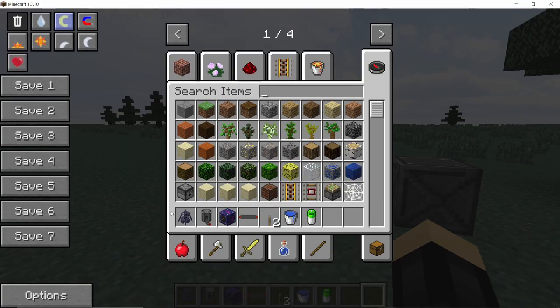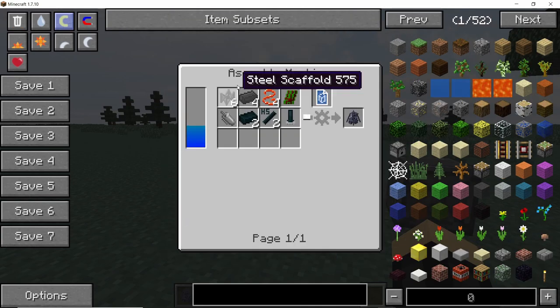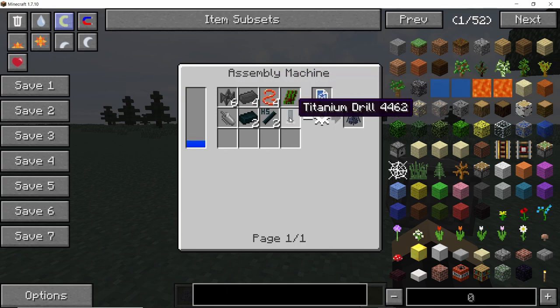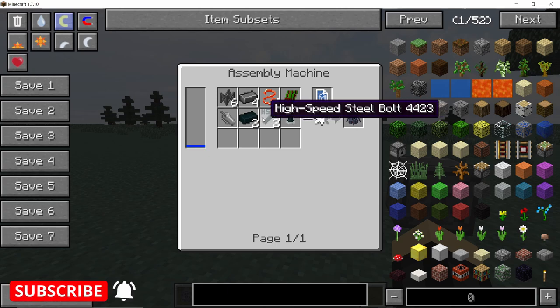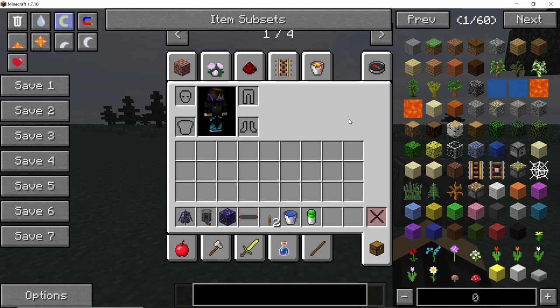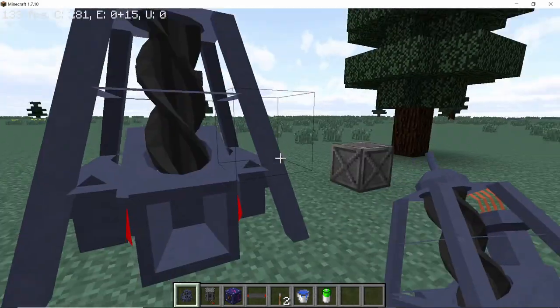The first machine we are gonna take a look at is the automatic mining drill. In order to craft this you are gonna need six pieces of steel scaffold, four steel ingots, four red copper wire, one enhanced circuit, one titanium drill, two high speed steel bolts, two high speed steel ingots, and one mortar. That will give you one automatic mining drill.